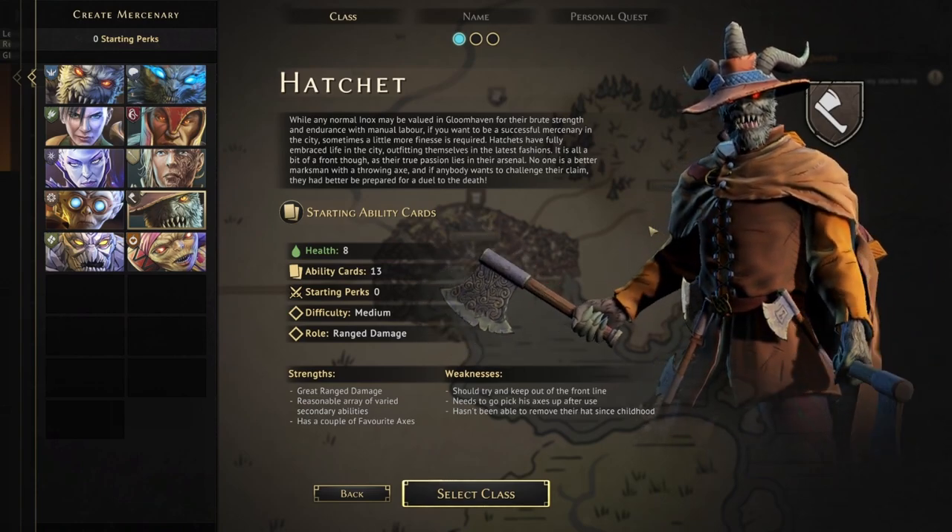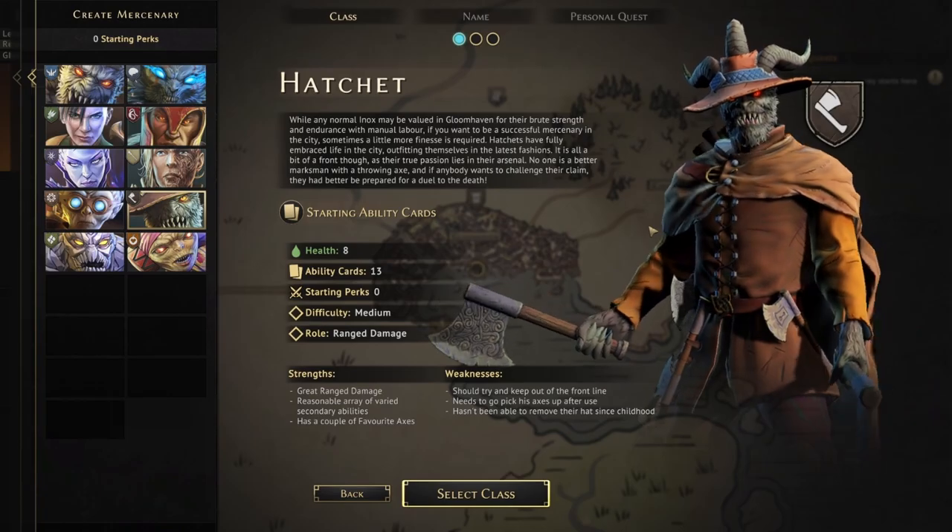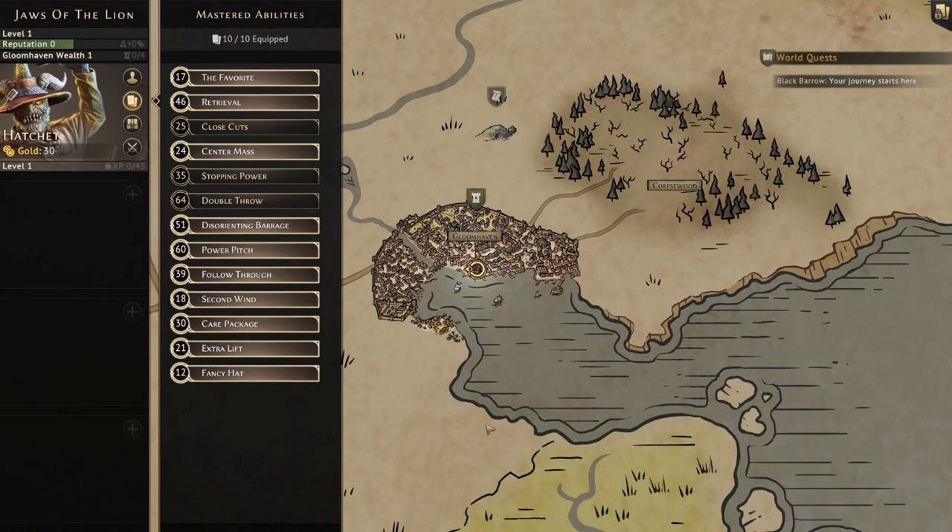Let's get into the starting cards. Here we are with all of our starting cards — I'll go through each card individually, but you can already see what's going to be our starting hand for the Hatchet. We'll go through all of the cards to explain what they do, why we're taking them, why they're good, and why some aren't so good.